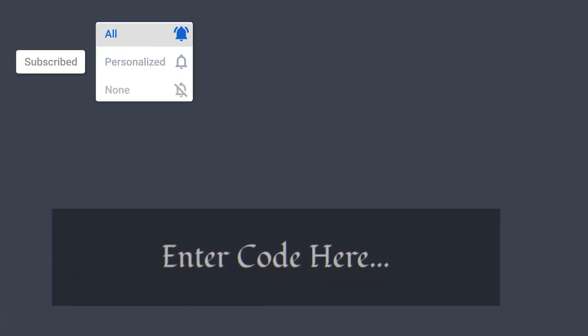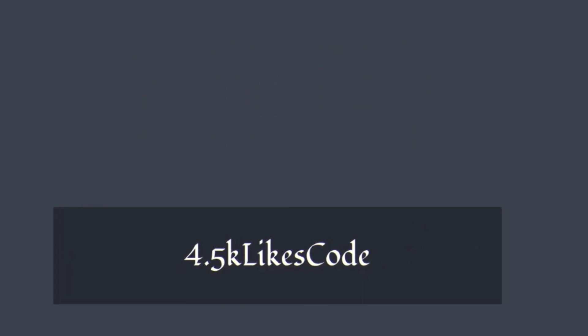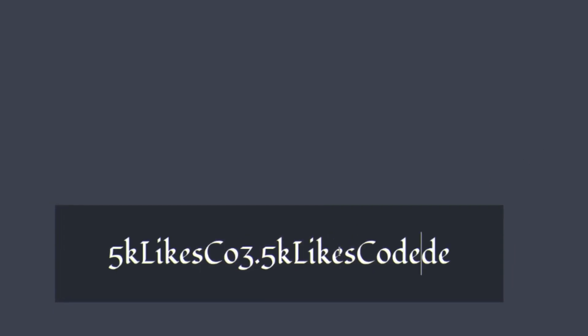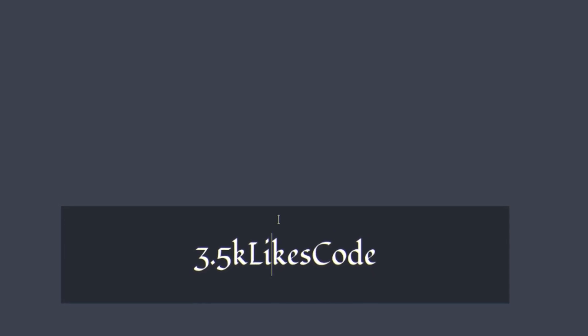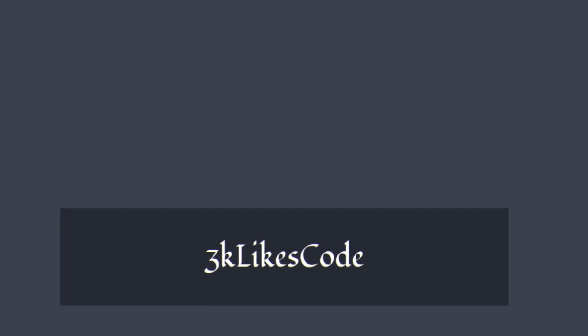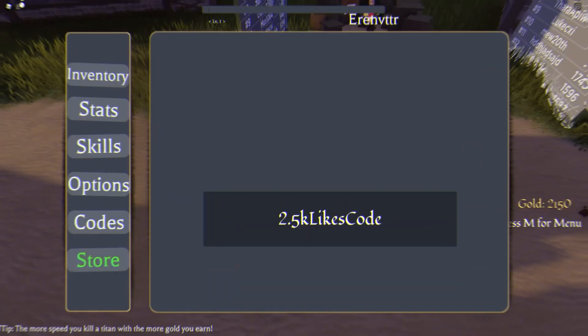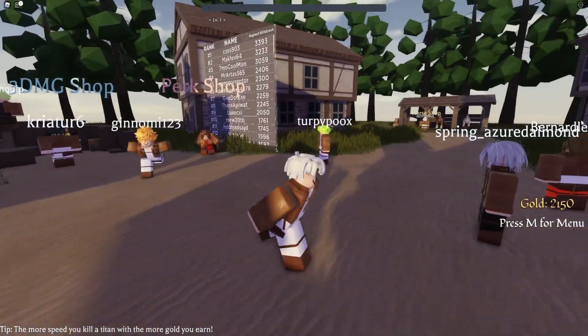The first code today is 'good4.5klikes' — redeem that code right now. That one says 'code used successfully' at the top. Next you have 'good5klikes' — redeem that code, again code used successfully. Then there's 'good3.5klikes' — I think I've already redeemed this one. Then 'good3klikes', and finally 'good2.5klikes'. Those are all the working codes right now in this game.